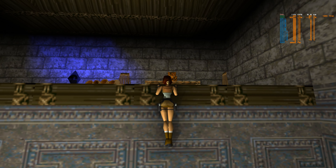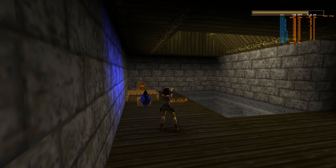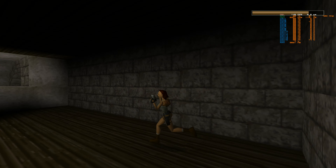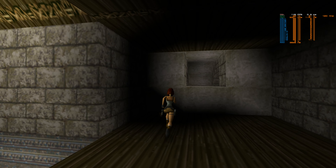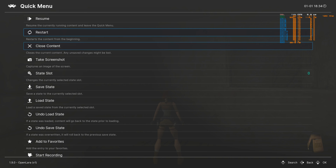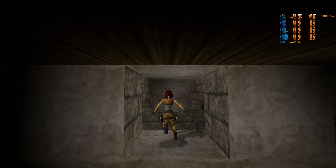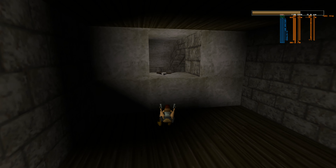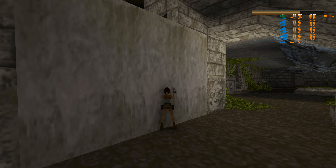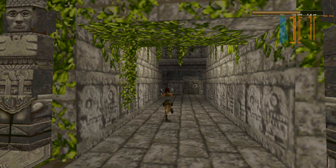We have to go up here and climb — there's a dead bat and another save crystal, and these work. There are two bats above and behind us. We grabbed the med kit — it's bigger than our backpack. You can't do save states: if we try, it just says 'core does not support save states' — a bit of a shame. There are two bats — quit nibbling Lara. If someone could put ray tracing in it, that would be quite cool. Path tracing — imagine a path-traced Tomb Raider, that would be awesome.